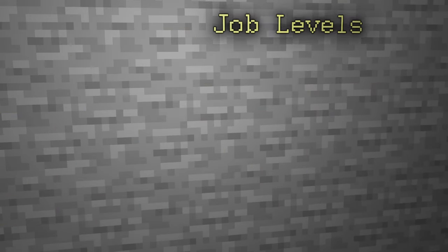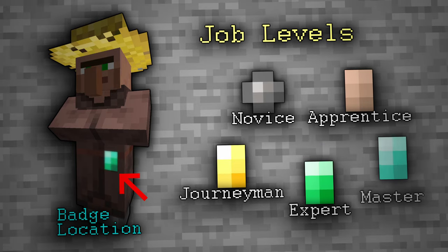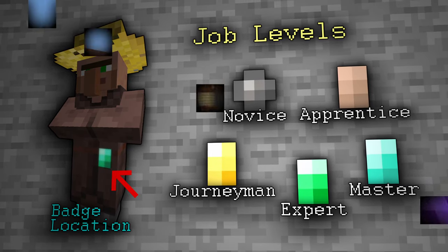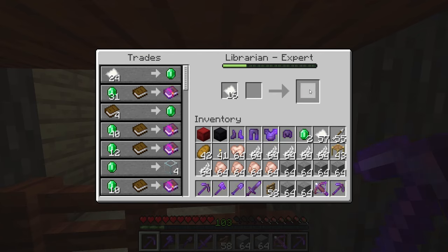Villagers also level up their profession as you trade with them. There are five levels of proficiency, starting at the bottom with novice, followed by apprentice, then journeyman, expert, and master. Every time a villager levels up, they gain access to new trades, which can lead to rare things to buy, but more often opens up increasingly efficient ways to gain emeralds.